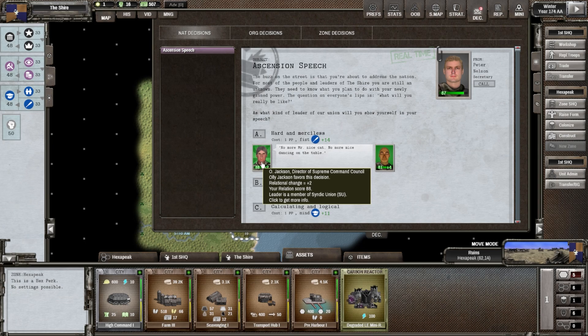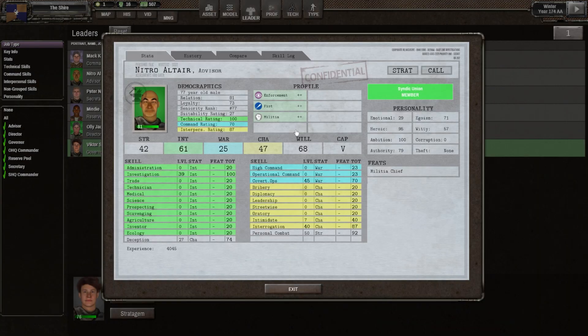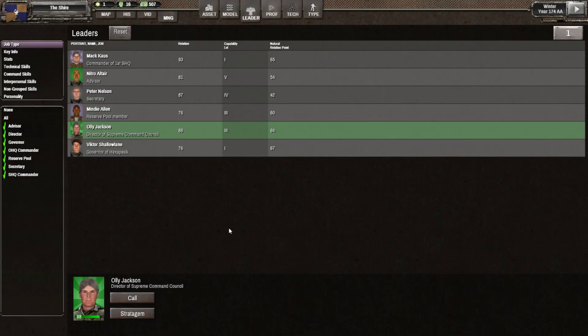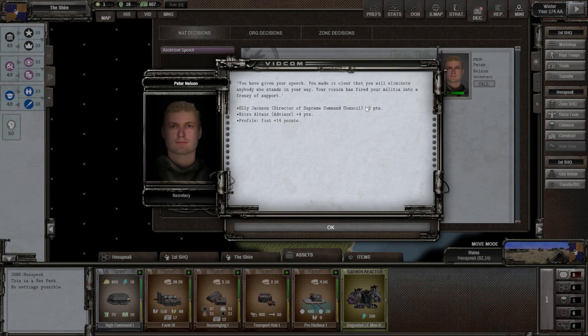The benefit of going fist is that the director of the supreme council and Altair our advisor would both like it quite a bit. Nitro has plus two for fist, and Ollie also likes it — nobody else hates it, so it's not a negative. I'm going to try it — let's go for it. Selecting 'hard and merciless' — yes sir. What happened: Ollie Jackson gained 2 points, Nitro gained 4, and the fist profile gained 14. So now we have 47 — one below mind.